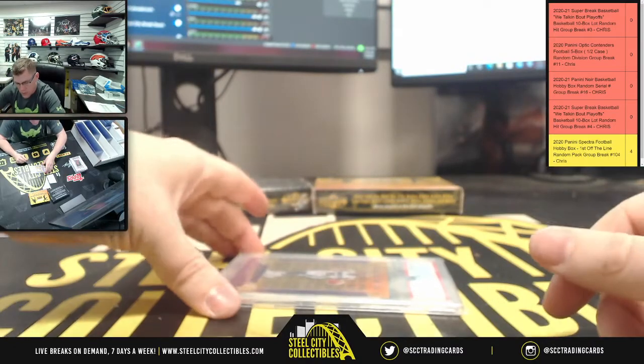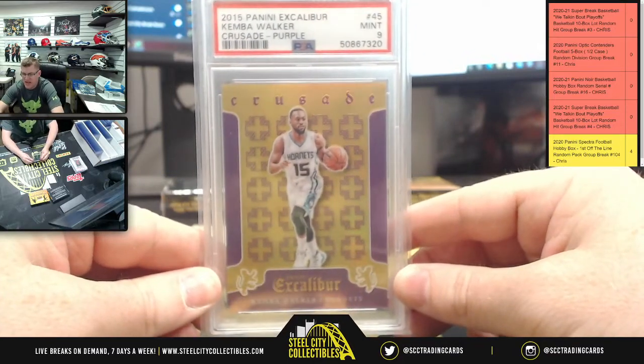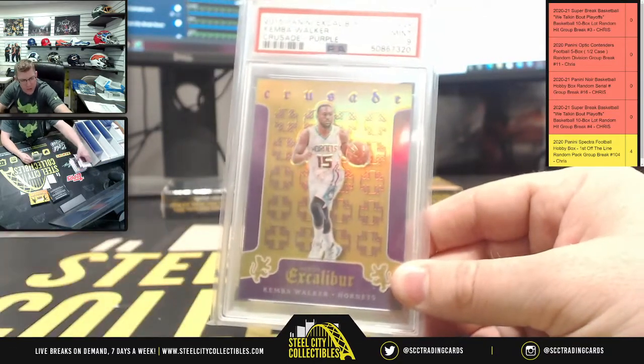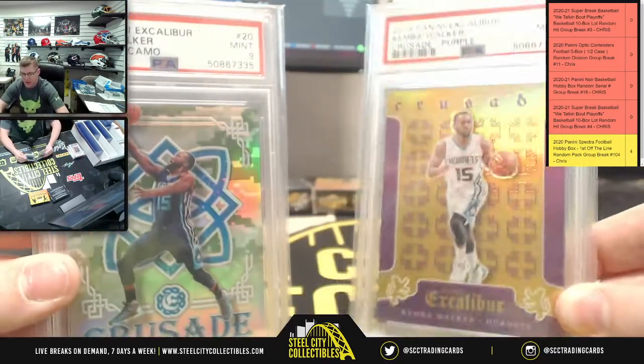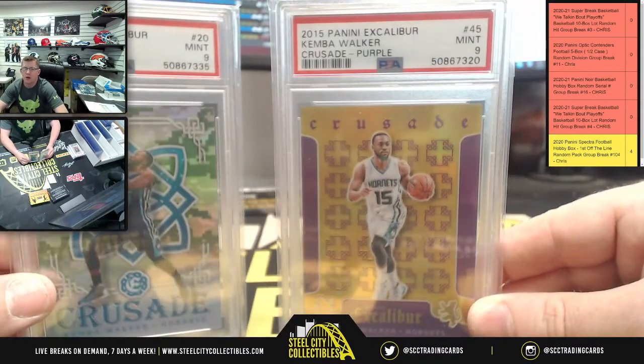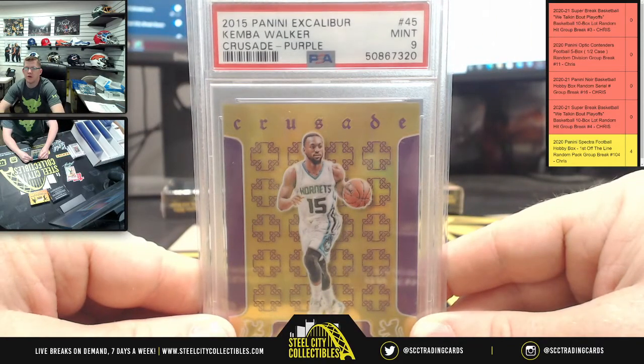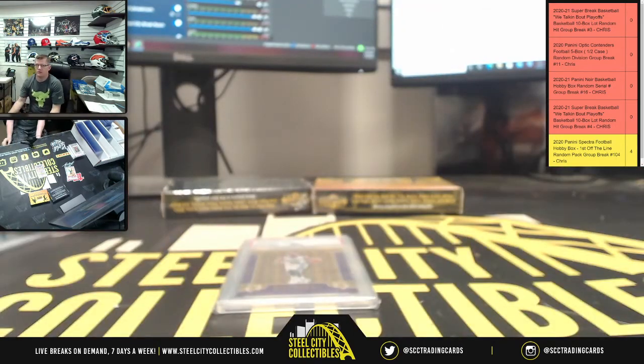You guys weren't kidding about this being the Kemba Walker break — you got a 2015 Excalibur Kemba Walker Crusade purple. The other crusade was from 2016. So you got two different crusades: 2015 and 2016. Camo from 2016, purple from 2015. Say a purple PSA 9 mint. Kemba Walker 2015 Excalibur PSA 9.